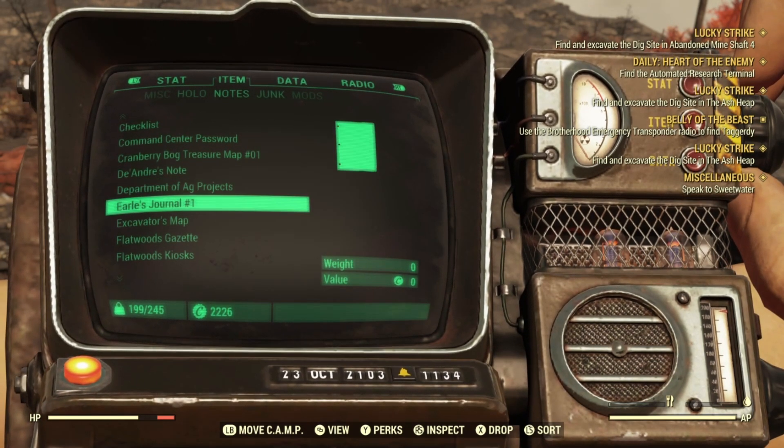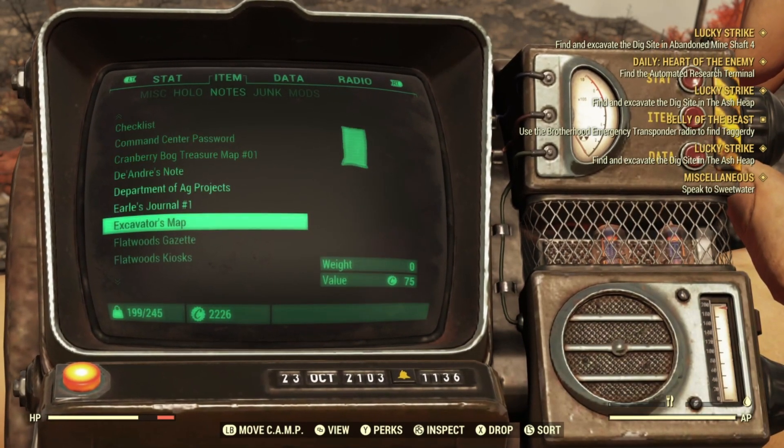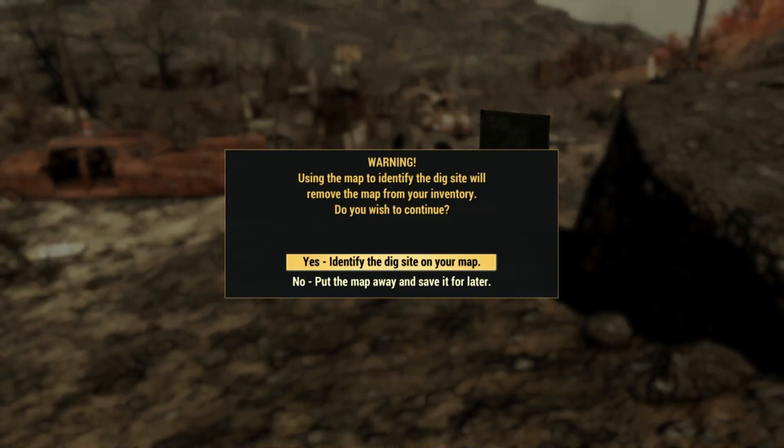Here's how you do it. When you press A on one of these maps — the Excavator map is the best — you're going to get a message that says 'Using the map will identify a dig site' and 'will remove the map from your inventory, do you wish to continue?'